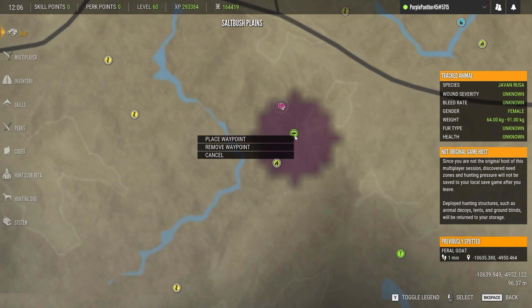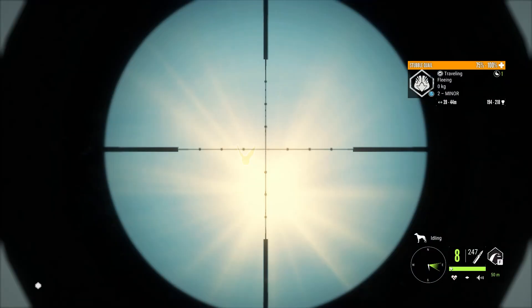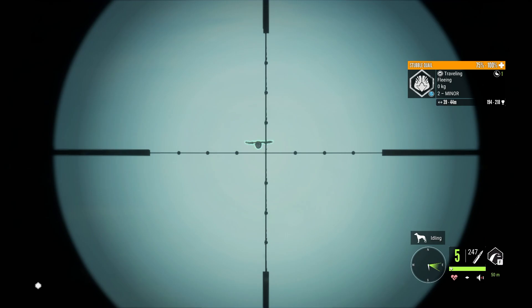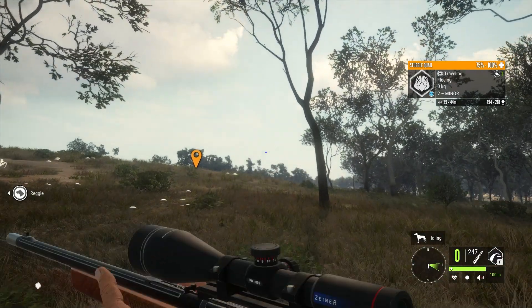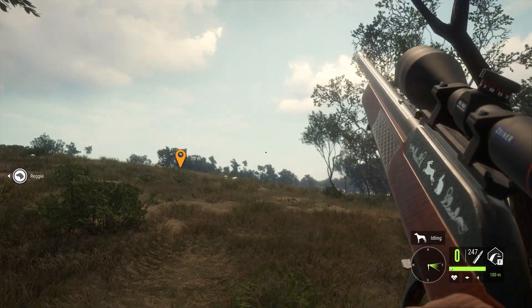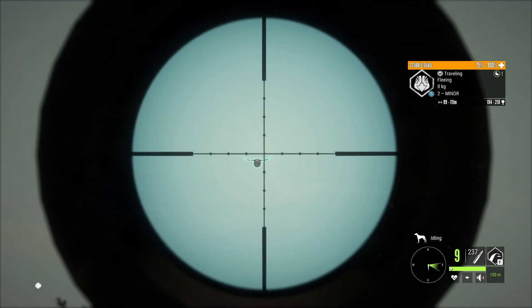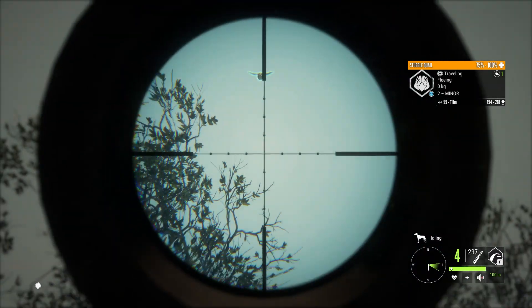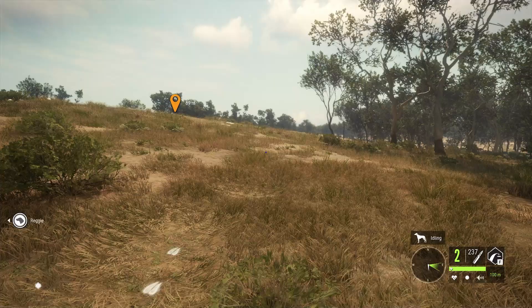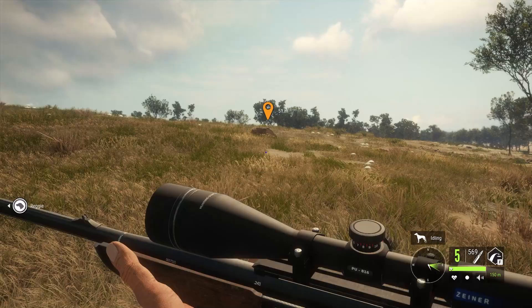That feral goat did definitely die very quick. Finally - first quail of the day. Well, I hunted at night so technically it is the day. And I can't hit him. My plan was literally to go after the quail and I forgot to bring my shotgun - definitely a smart move on my part. Might just chuck a couple more out there. I cannot hit this thing. Took 18 shots but did actually get him down in the end. Finally saw a stubble quail in the daytime.